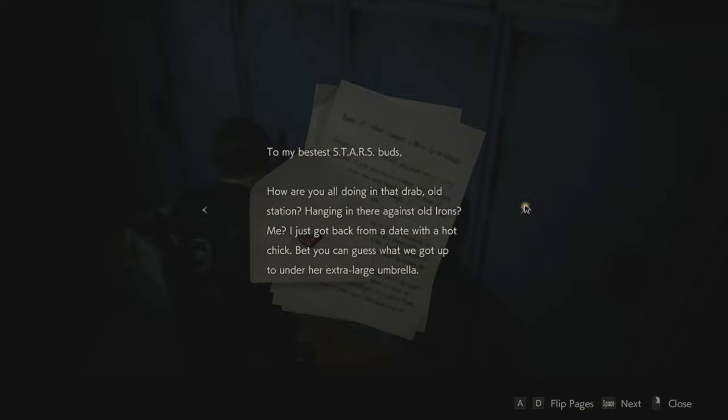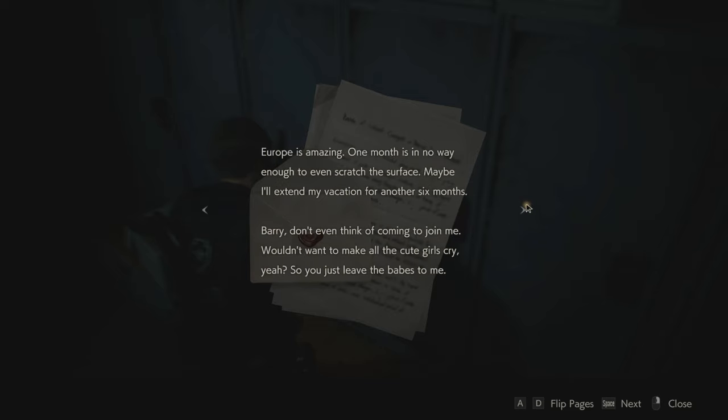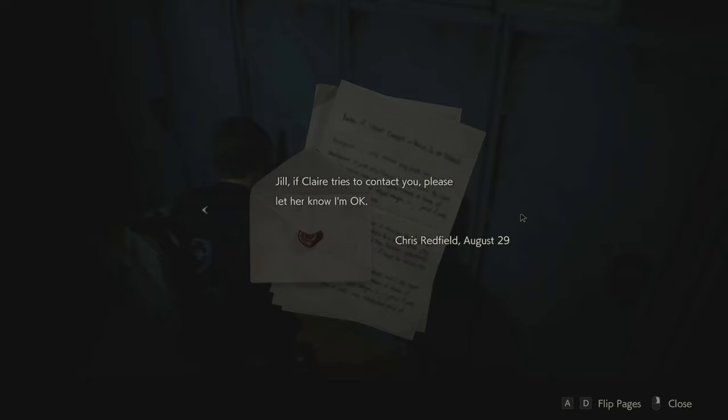Letter to STARS members: 'To my bestest STARS buds, how are you all doing in that drab old station? Hanging in there against old irons? Me? I just got back from a date with a hot chick. Bet you can guess what we got up to under her extra large umbrella — Umbrella, haha. Europe is amazing, one month is in no way enough to even scratch the surface. Maybe I'll extend my vacation for another six months. Barry, don't even think of coming to join me. Jill, if Claire tries to contact you, please let her know I'm okay. Chris Redfield, August 29th.' So Chris is on holiday in Europe having fun while we are fighting zombies. Claire came to town to look for her brother, but he's not here. Well, it's probably good news for her — she knows he's safe.